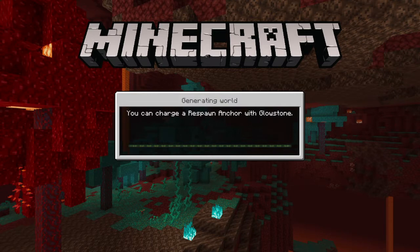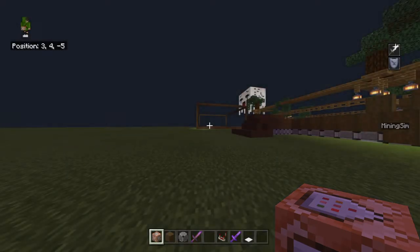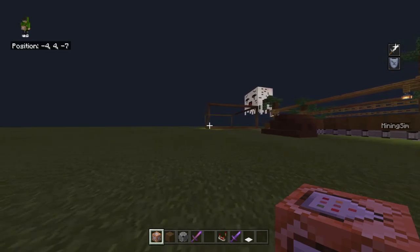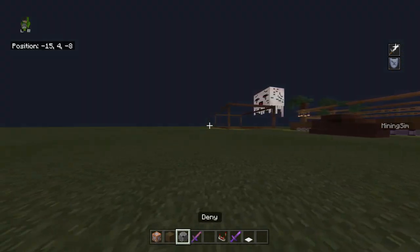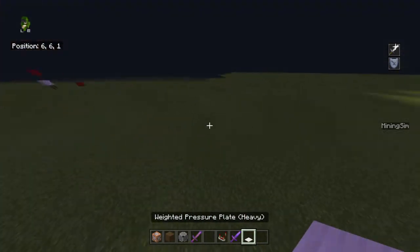Sometimes it doesn't work and sometimes it does, but you have to follow very carefully — otherwise if you do something wrong it messes it up. So this is what you need: a command block, a border block, a deny block, and a pressure plate.